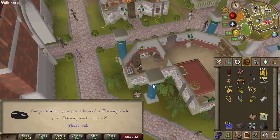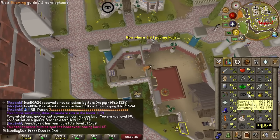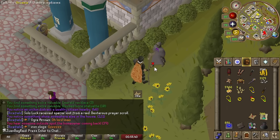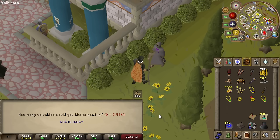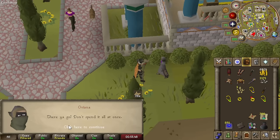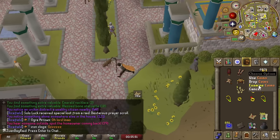There's another thieving level — we are getting so many levels so quickly. We're going to trade this in, basically 6,000 GP. It's about 50k per 1,000, and we just gained like 300k or so.